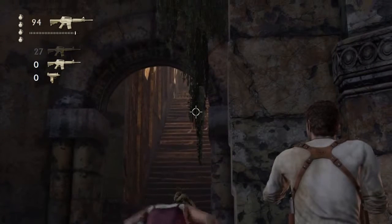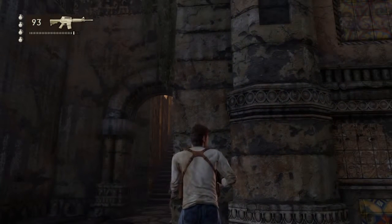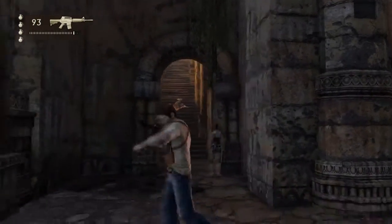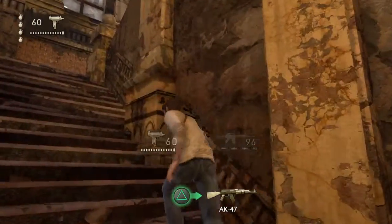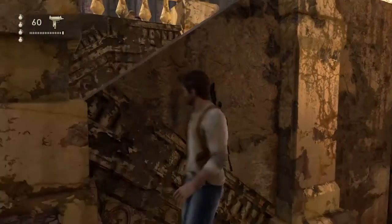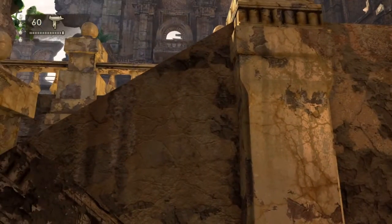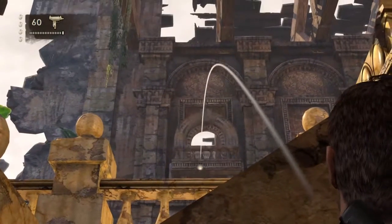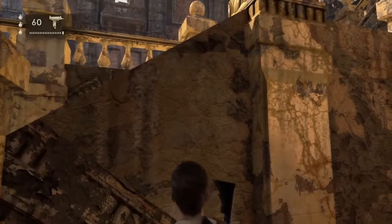I'm using my cornering method and bam, there we go. When you're coming up here and taking out these enemies, be very careful — there's three or four enemies. They won't really come at you. I'm trying to throw a grenade to bounce off these walls and this pillar to take out the M79 guy who's right here.